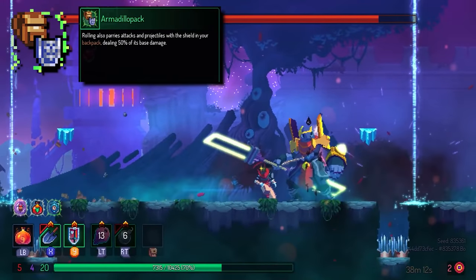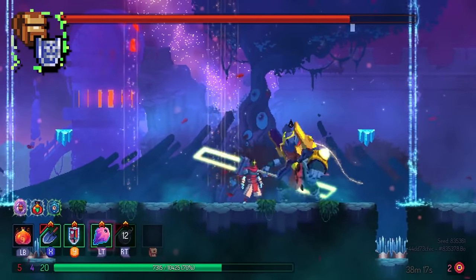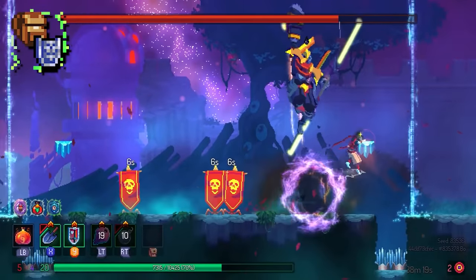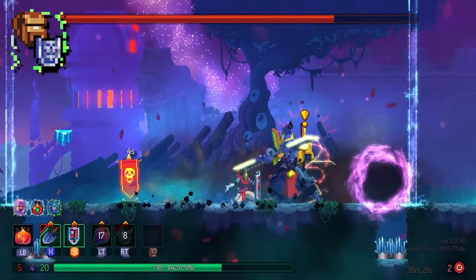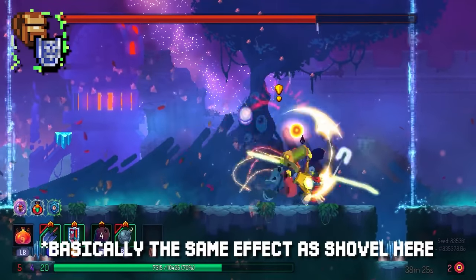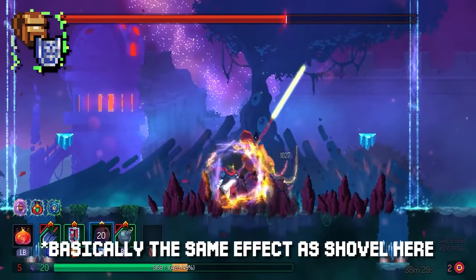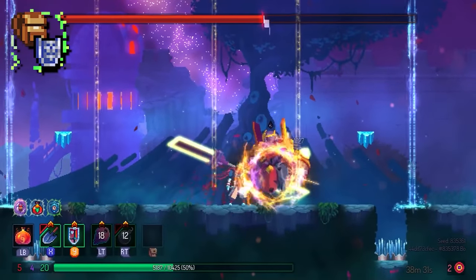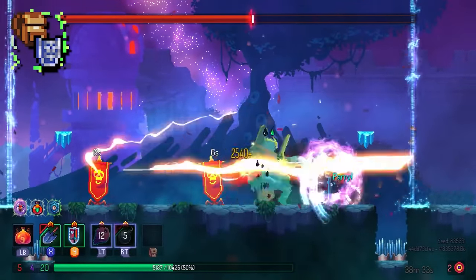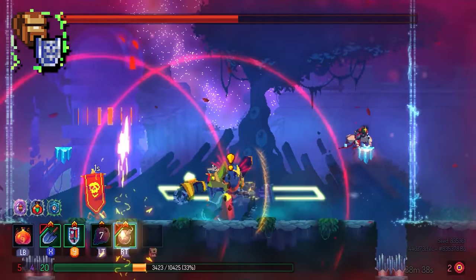Last but not least, Armadillo Pack. I'm putting it in Situational because it goes head-to-head with Cocoon. It usually has a cooldown when you parry, but it doesn't have a cooldown if you roll away bombs and projectiles — so in the Hand of the King fight when he throws bombs, one roll gets rid of all of them instantly. Armadillo Pack really comes down to personal preference, but I'd rather have a shield in my offhand than in my backpack.